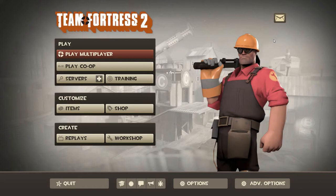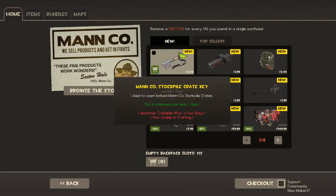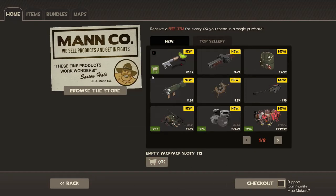Once those new recipes got added to the crafting system, those items suddenly became rare — usually costing one scrap metal but now costing much more. I didn't have those items, so I went ahead and just bought the whole new weapon pack. You can buy the bundle on the store, and I play this game enough that I don't mind giving them money.